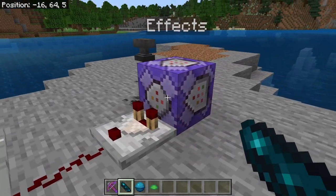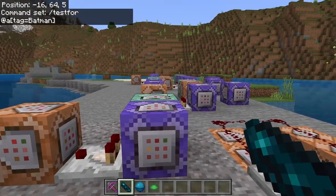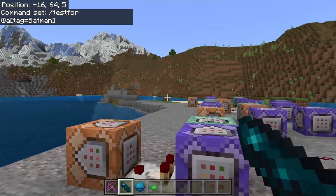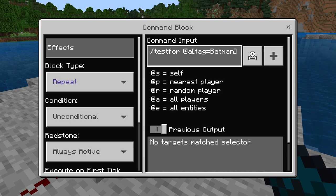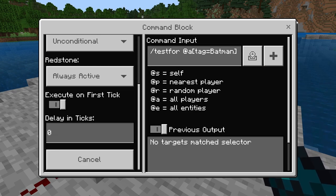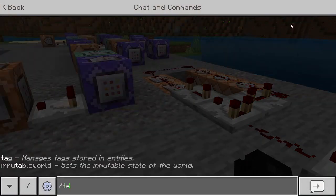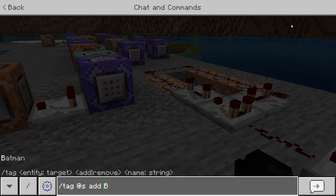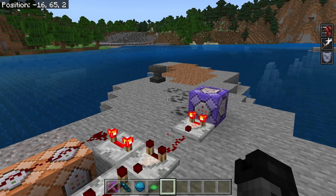The first thing is it's going to start off with this one repeating command block. This is where we're going to do our effects first, and then we're going to get in and work on each individual ability. It's going to start off with slash testfor @a tag equals Batman — so we're looking for somebody who's got the tag Batman. Again, this one's repeating, always active, no tick. If I were to give myself the tag — /tag @s add Batman — it would power right up.